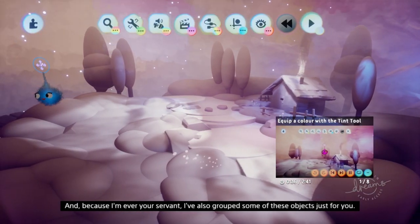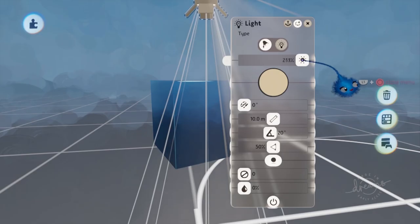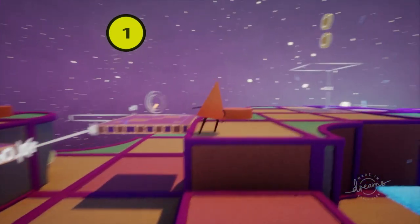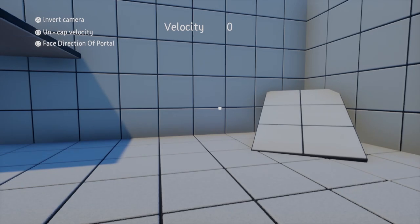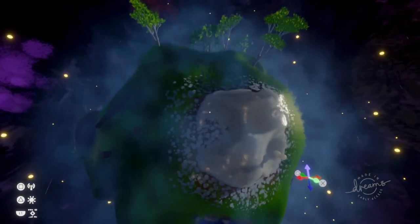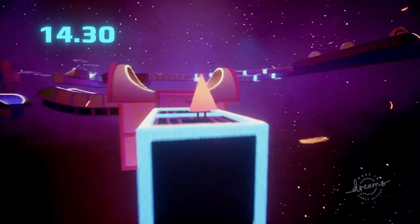Dreams was first revealed over seven years ago, but now, thanks to an early access release of its creator tools, it's in the hands of the general gaming public. Despite being dubbed a sandbox game, it's much more — from modelling to coding, sound design to lighting, Dreams allows you to bring to life the creation you've always dreamed of. This early access phase is not the final game, and the developers Media Molecule have said they'll be listening to feedback to help shape Dreams for its full release at the end of the year. You can also explore other people's dreams through dream surfing, with countless creations to dive into from a wide variety of genres.